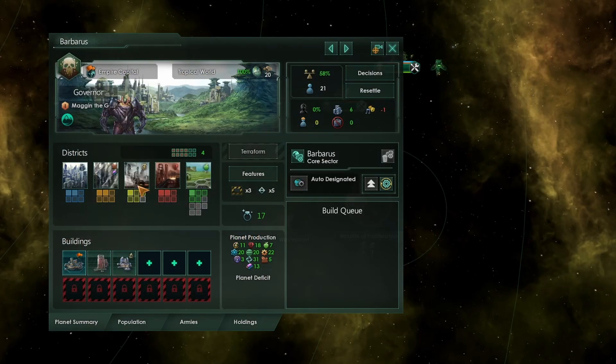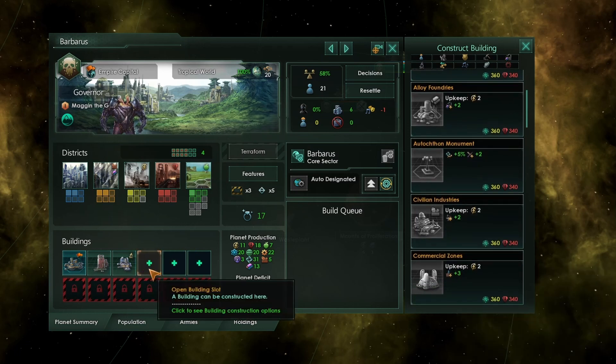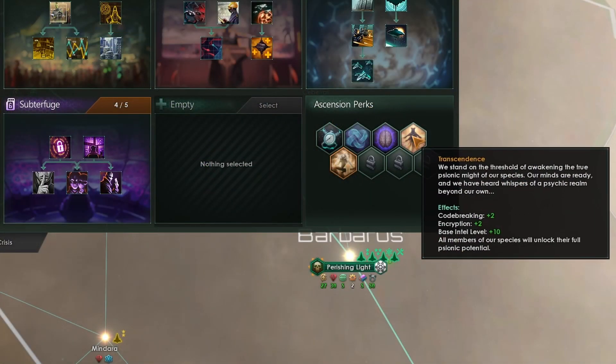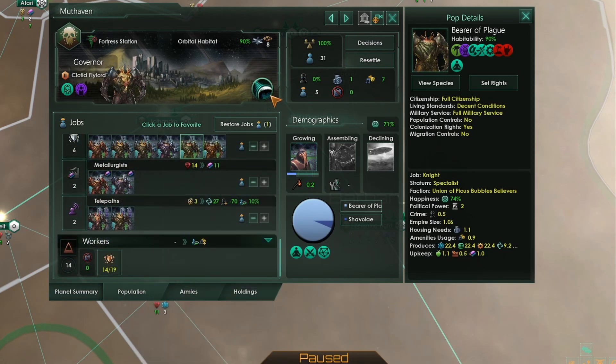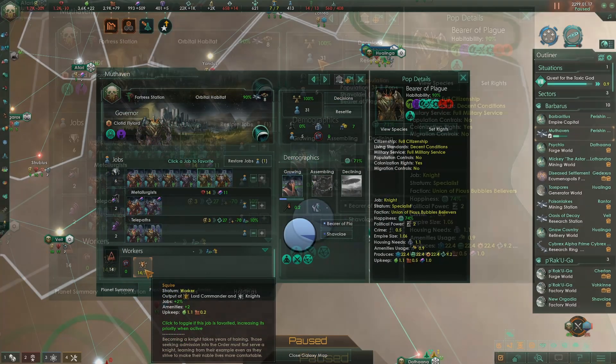I would recommend you do focus on building some basic economy and possibly an extra research lab on your capital to get the ball rolling. Do not neglect your economy over the quest for the toxic god — both your empire and the quest must work in tandem. With regards to ascension, if you manage to transcend while you're on the quest for the toxic god, it can help with some of the quests and event chains and give you some special options that are helpful for completing things, but it isn't necessary. As you complete quests you'll get the option to increase the unity or research output of your knights. However, squires only add plus two amenities and plus two percent output from jobs, so it's probably better to have no squires and simply fill this star base up with research buildings instead.